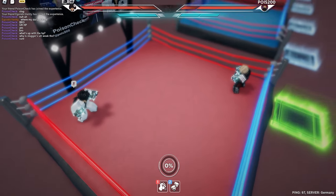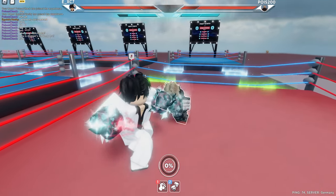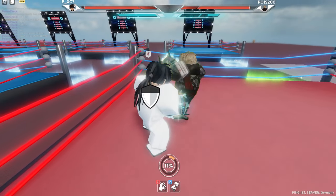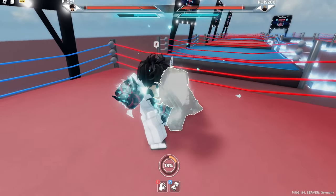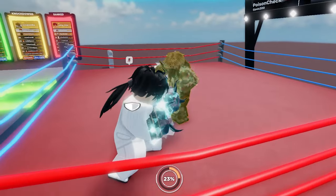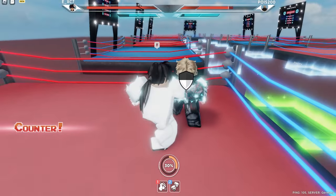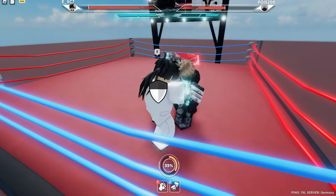Alright, Poison is using Bullet now. This is gonna be an interesting matchup since Bullet M1s are very fast. Bullet definitely already puts up more of a fight than any other styles. It's hard to counter Bullet — Bullet is so fast I cannot counter it with my M2s. Let's try the M1 strat and see how it works against Bullet. Definitely a lot of damage being done by Slugger M1.